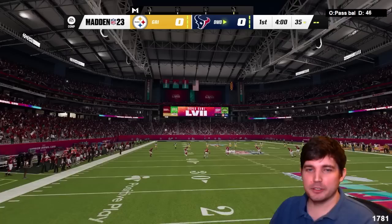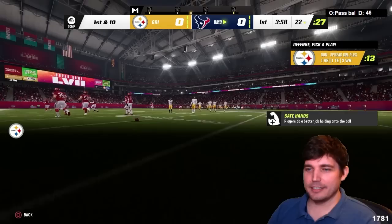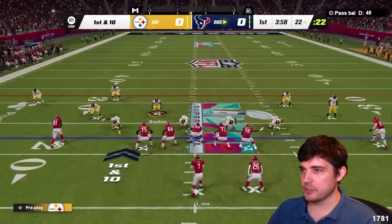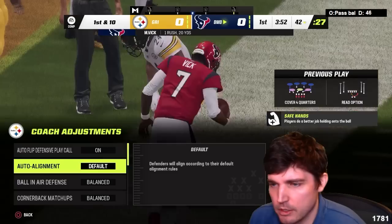Got a little zonk on a pullback. Gun spread double flex — interesting. Is this gonna be a four vert scheme? That was stupid of me — I did pass commit. I actually pass committed. Oh my god, I'm an idiot. Everybody's gonna be slow. I pass committed first play of the game like a moron.